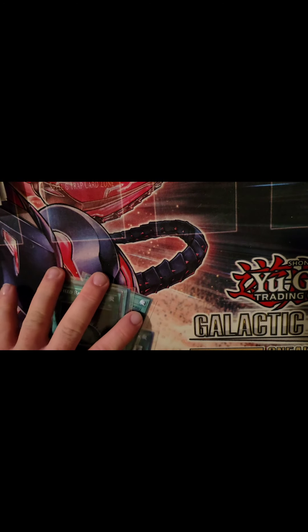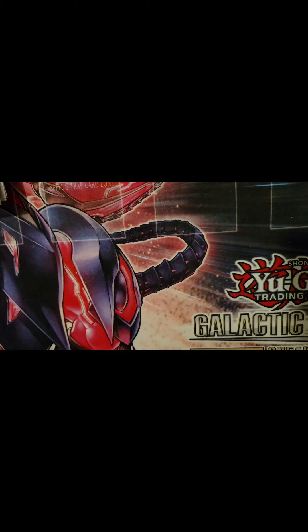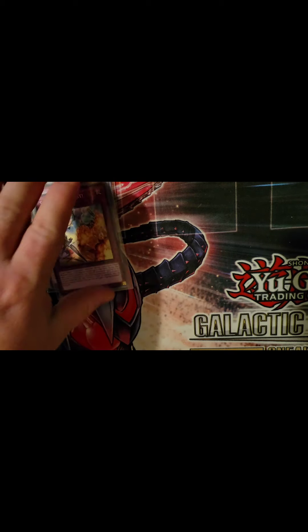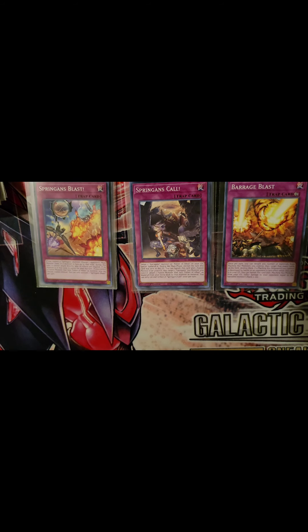Now onto trap cards. I try to keep a theme, so I have three Springens Blast, two Springens Calling, and one Barrage Blast. Springens Blast: if you control a Springens monster, choose one of your opponent's main monster zones. A monster in that zone cannot attack directly and its effects are negated. If no monster is in that zone, that zone cannot be used this turn. If you control a fusion monster listed as a Fallen Angel material, you can choose two zones instead — I don't have that card yet, but when I get it, it's going in.